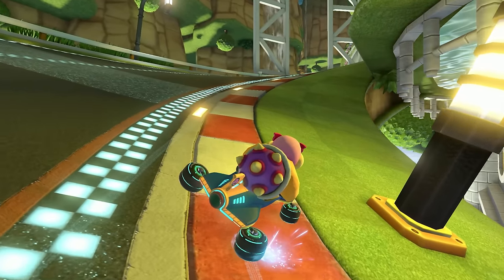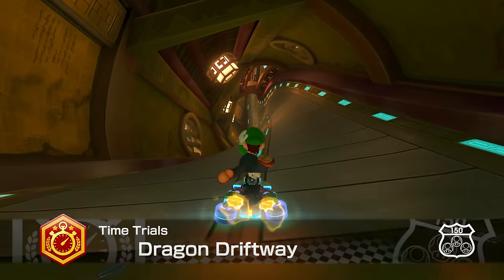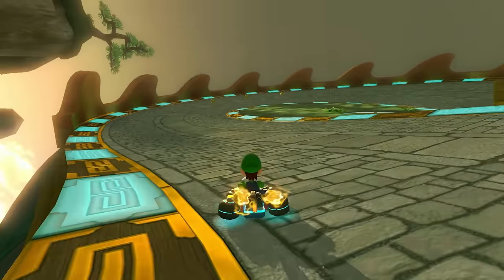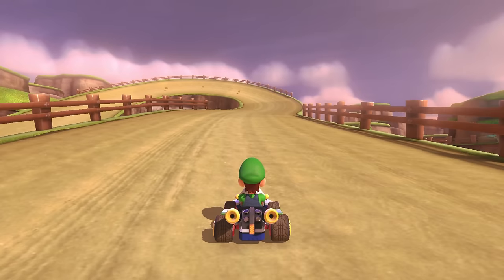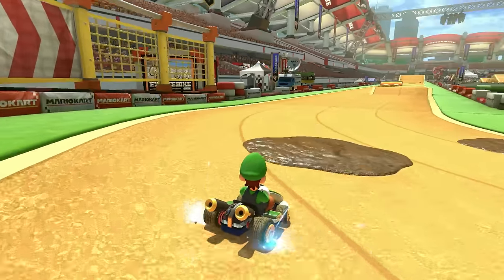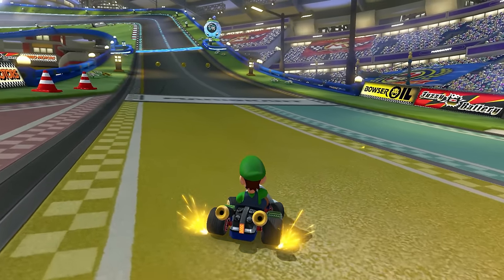We're now going to talk about what's arguably the most important technique to master in the entire game: drifting. Drifting allows you to take sharper turns while racing. Moving the control stick left or right after hopping starts a drift, and by doing so you can charge a small boost — the longer and tighter you drift, the better the boost. There are three types of boosts: Mini Turbos, Super Mini Turbos, and the newly added Ultra Mini Turbo. Since the mini-turbo stat was buffed in Deluxe, quickly charging and releasing MTs has become essential in online races. How tight you turn depends on the positioning of the joystick — moving it in the direction of the drift makes the character go tighter, while doing so in the opposite direction gives a wider line.